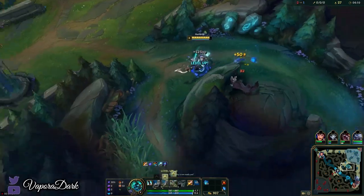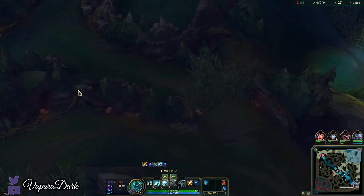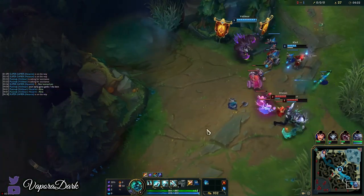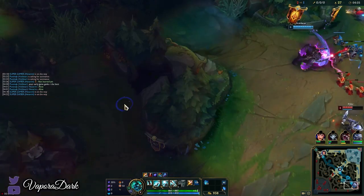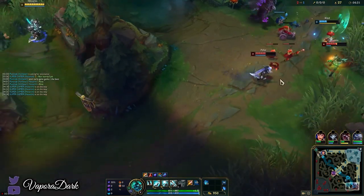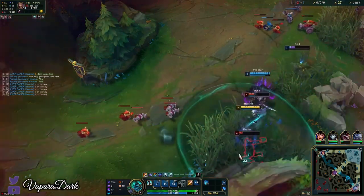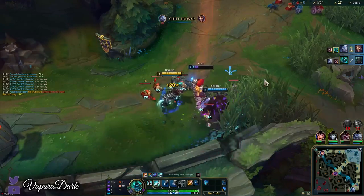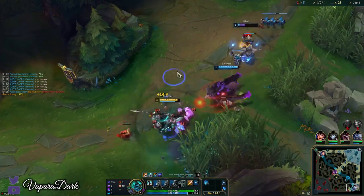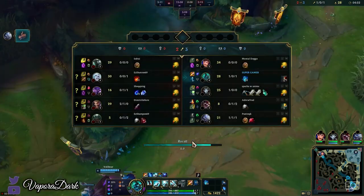Do we want to gank bot here? It's a bit risky because I could just keep clearing my jungle, but I feel like this bot lane is in a pretty volatile spot where I could definitely do a lot to help them. Getting a shutdown on Draven would also be very nice. We pop the red trinket — Draven has no flash. There we go. We'll help shove the wave out. Doesn't matter if I take last hits. We'll just base now because we have a lot of gold to spend.